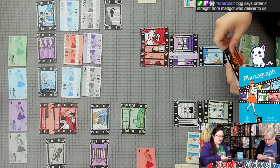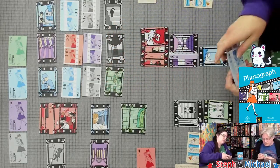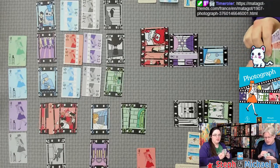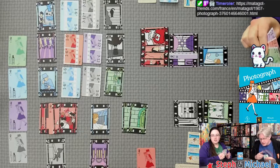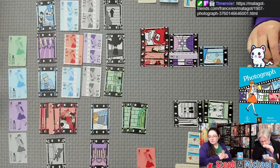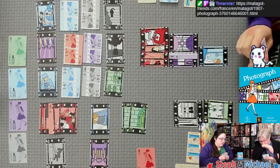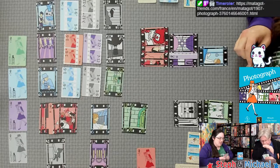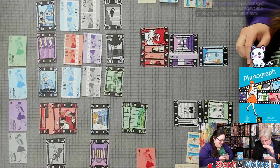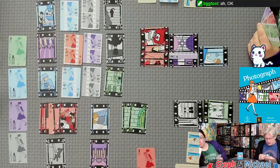Steph messes up the fill again. Continuing after sunset. Seeing what I see now, I probably would have moved a different card, but I didn't. After sunset you have three cards in hand instead of five.